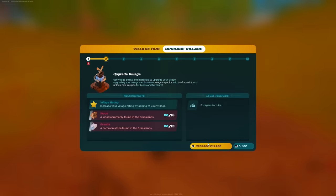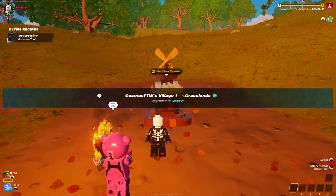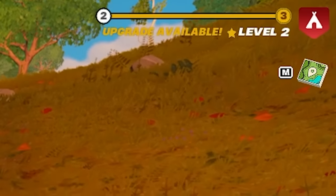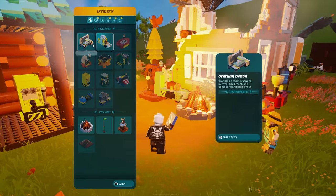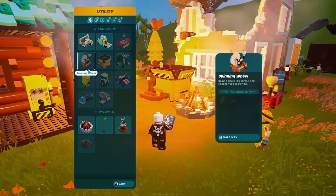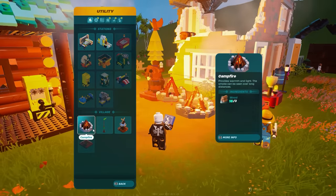To upgrade your village to level two, it's really simple — you just need 15 wood and 15 granite. You also need to make sure your village rating is high enough. To get your village rating up, just add more items to your village. The fastest way is adding workstations such as the lumber mill and crafting tables, which will boost your village rating.